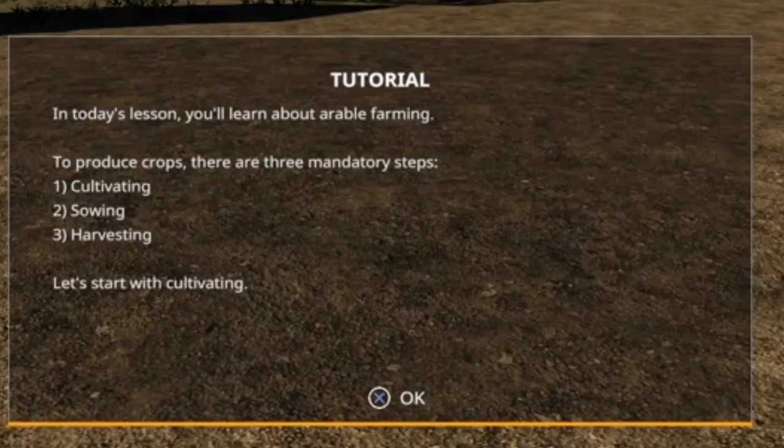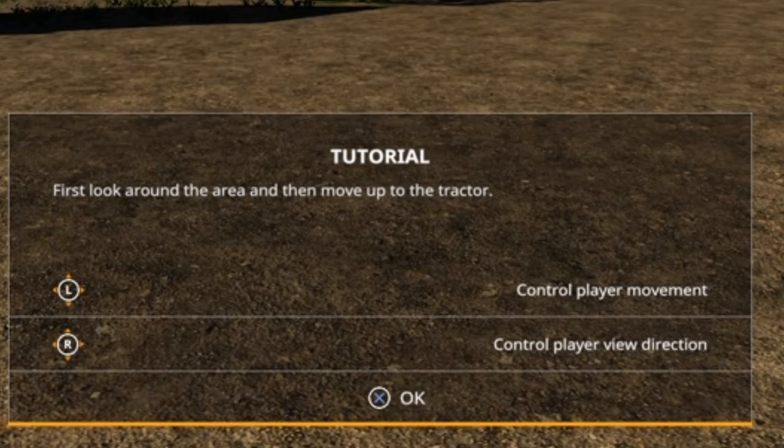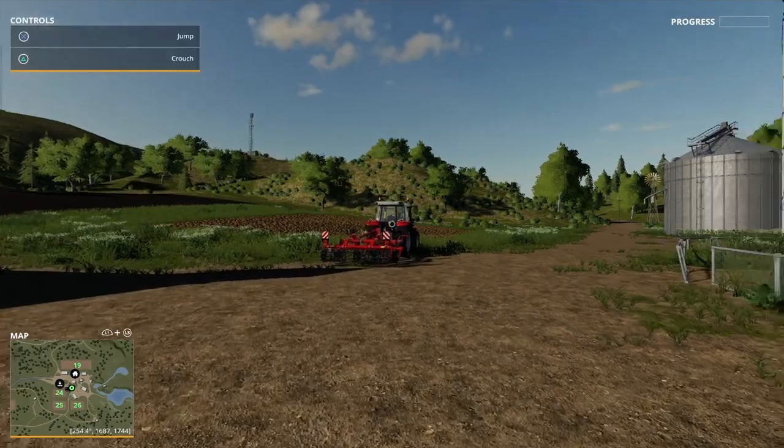In today's lesson you'll learn about arable farming. To produce crops there are three mandatory steps: cultivating, sowing, and harvesting. Let's start cultivating. Cultivating aerates the ground before you start sowing the crops. You'll need a tractor and cultivator for this task. First look around the area, then move up to the tractor.